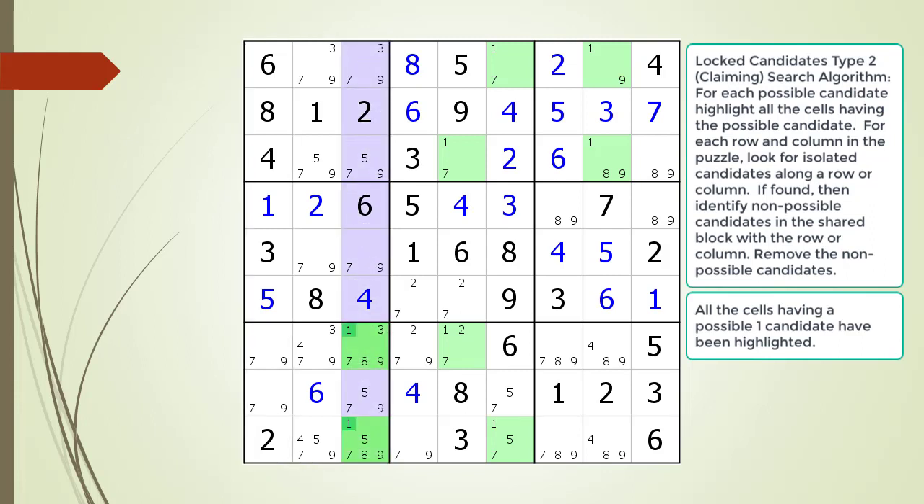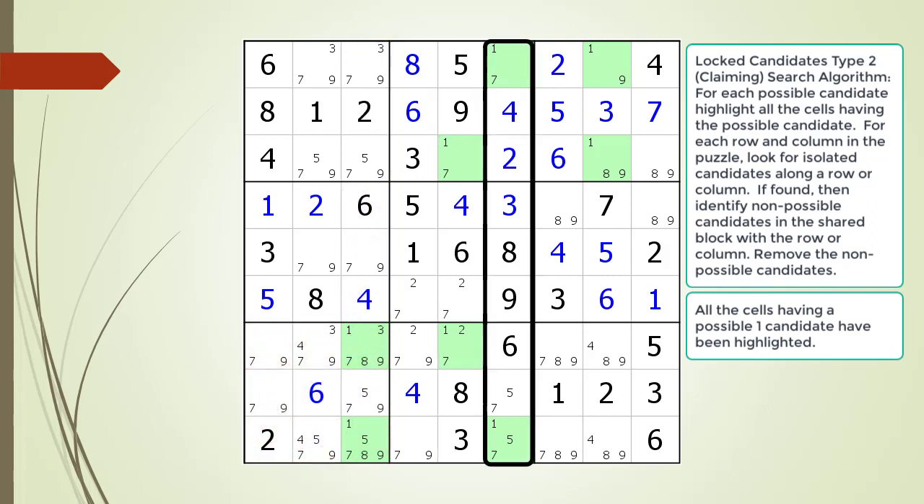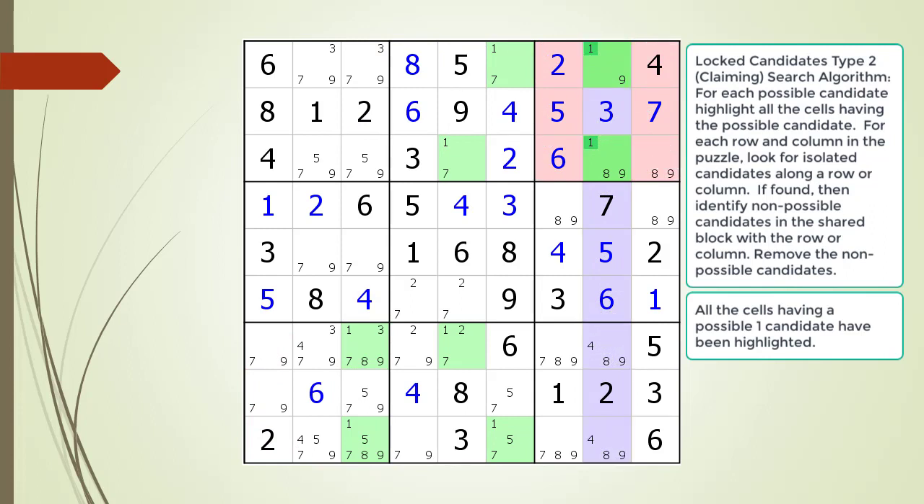We find a set of Type 2 Lock Candidates in Block 7 and highlight it. We identify the Kill Zone, but there are no possible candidates to kill in our Kill Zone. We continue searching. We find another set of Type 2 Lock Candidates in Block 3, but there are no candidates to target in the Kill Zone. We continue searching.